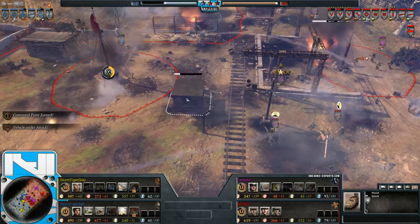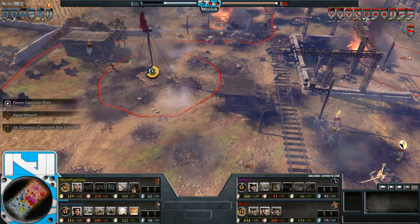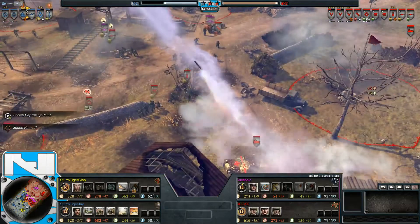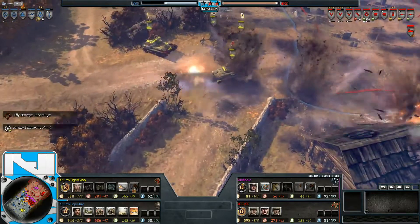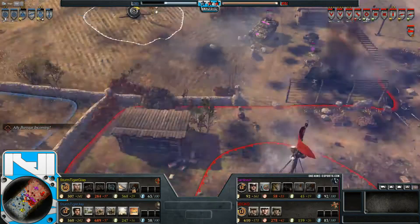Desperately trying to cap the mid VP — they haven't got it. Air Supremacy is now unlocked. The Command Panther is now on the field as well, so time is running out for the allies.